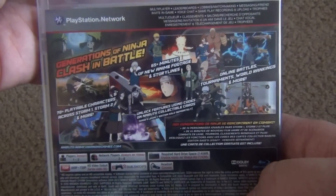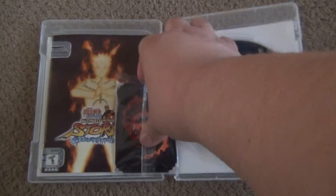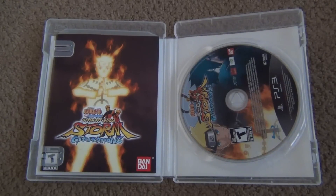Let's get to the unboxing, let me open this sucker up. All right, what do we have here — some cards. Let me open this up. The last Naruto game I had was Ultimate Ninja, so let's see here.